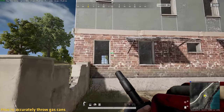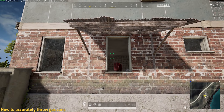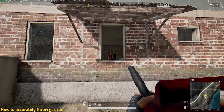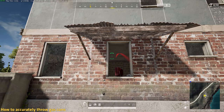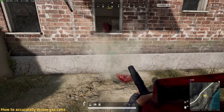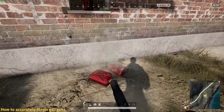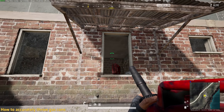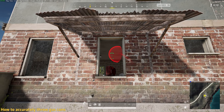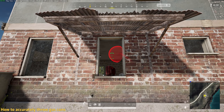Now let's talk about gas cans. You know you can throw them, right? Despite the throwing trajectory, the red line appears in the center of the window, but the gas can actually hits the window frame instead and doesn't go in. This is a shame because this is one of the few proper situations you can use this in. The reason this happens is that the red line is misaligned. Instead, just aim with the crosshair — as long as the crosshair is in the center of the window, the gas can will go in.